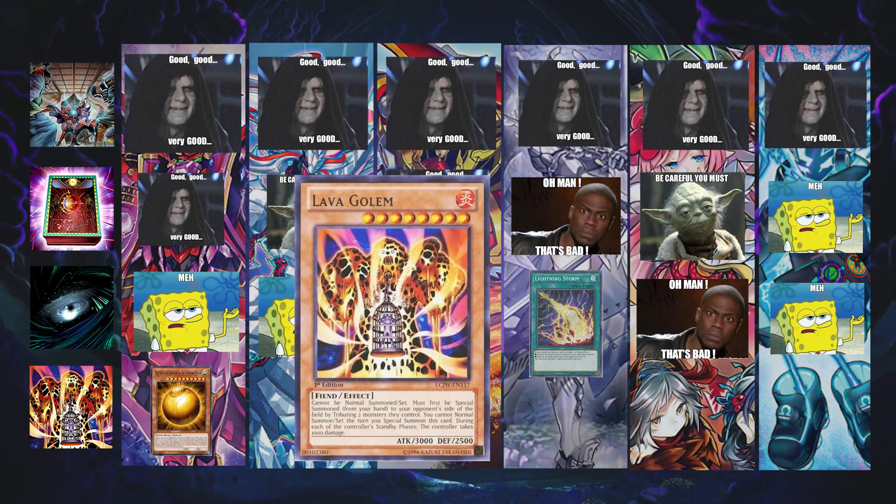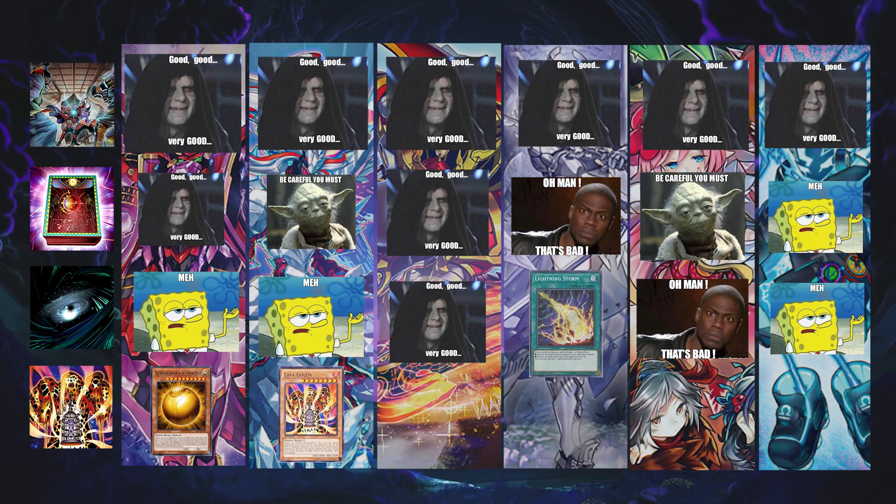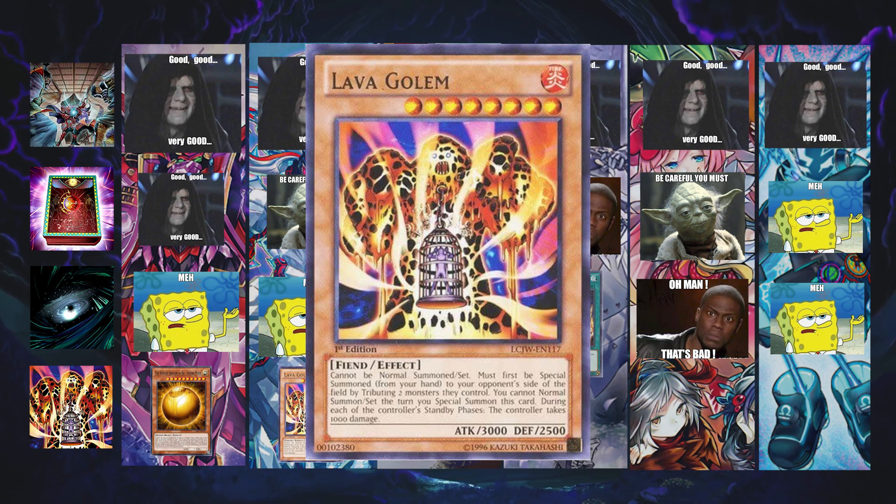Moving on to Swordsoul — I feel Lava Golem is the better option against them. They can't always consistently confirm they're going to end on a Monk, Chi Zhao, and Baron. If they do, Ra's Disciple can be very damaging because it'll turn off their Blackout straight away. Whereas if you Lava Golem them, their Blackout is still live with Monk. So unless they leave Baron on the board and you go Lava Golem their Chi Zhao and Monk — then straight away their Blackout is gone too. You've got a couple of different options depending on how you want to hit it.